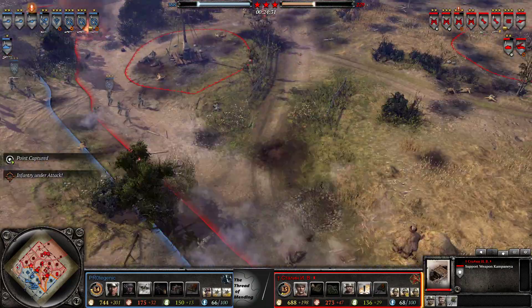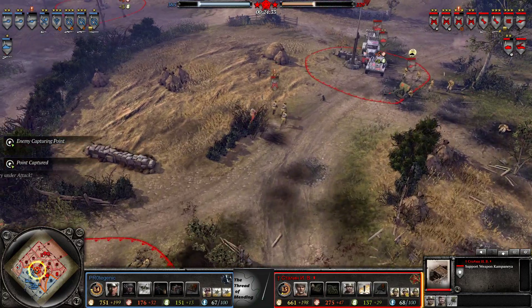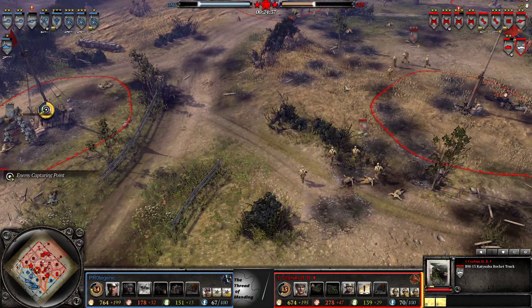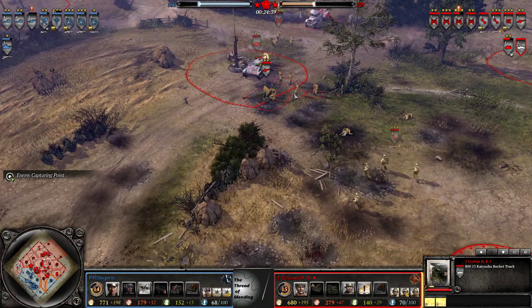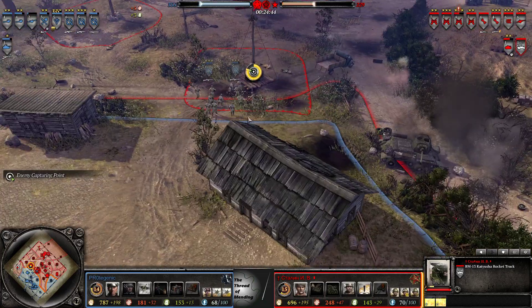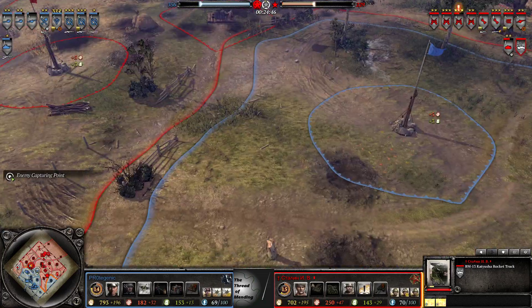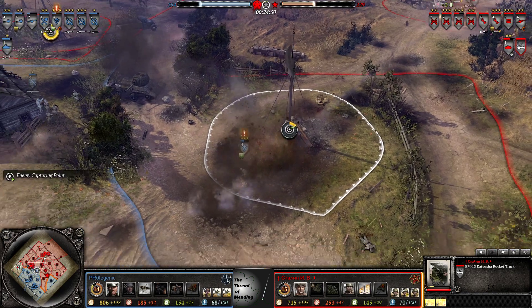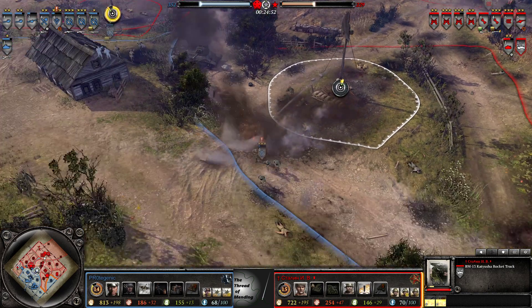Katyusha trying to decrew the Raketen. Moves it back now — not a man of shift orders, our Eastern boy, but he is mindful of not keeping that thing on the front, which is nice to see. That's probably going down in the middle — does indeed. One guy took it straight to the dome.